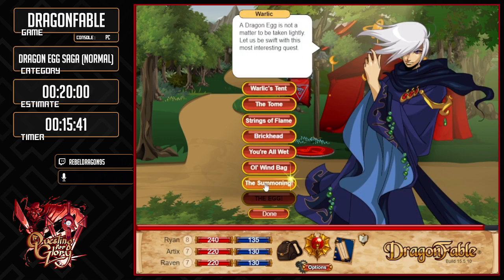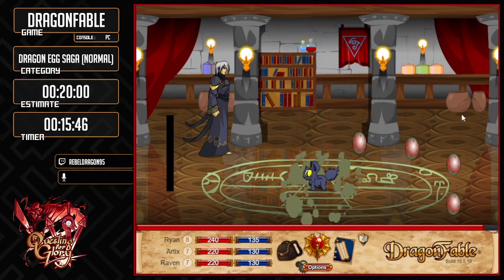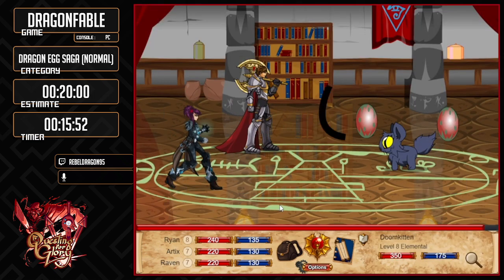We've got a summoning. And now we're going to summon a creature. Say hello to the Doom Kitten. We summon the Doom Kitten and now he's found the egg, and now he doesn't want us to have an egg, so we're going to kill the Doom Kitten.